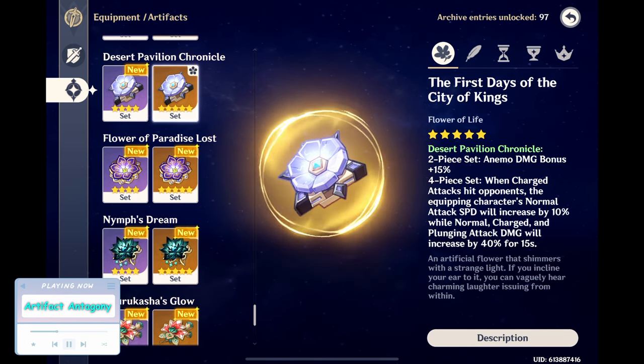And Desert Pavilion Chronicle, also known as DPC, which is how I will be referring to it from now on, also grants a 15% Anemo damage bonus with its two-piece effect, while its four-piece effect increases normal attack speed by 10% and increases normal, charged, and plunging attack damage by 40% for 15 seconds after a charged attack hits an opponent.